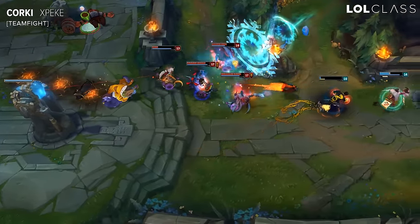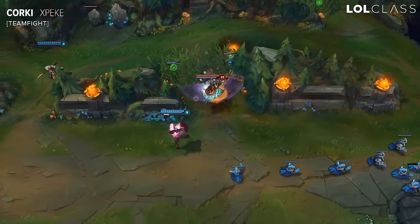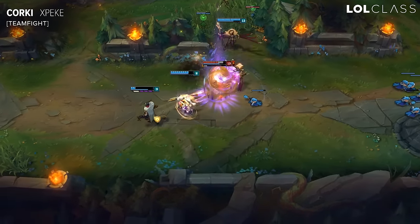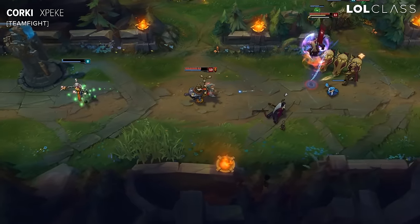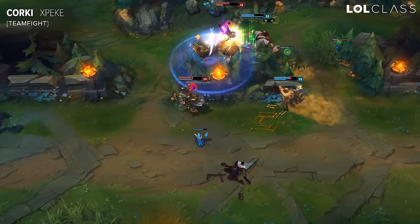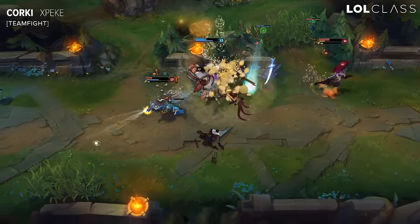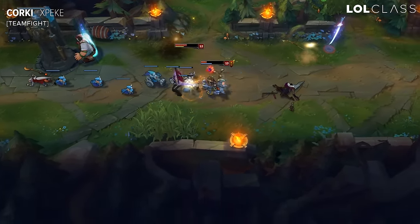One thing you can also do with Corki when you are really strong in late game is look for a flank. It's really good if you can jump the enemy carry over a wall and kill him, because you will always beat AD carries 1v1 if you catch them by surprise. Even when you're hitting the front line, try to also hit the back line with your rockets. They hurt a lot, and if you land a big one on the enemy AD carry or AP carry, you might take a quarter of their HP out.